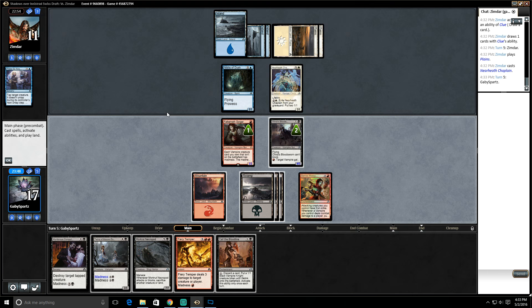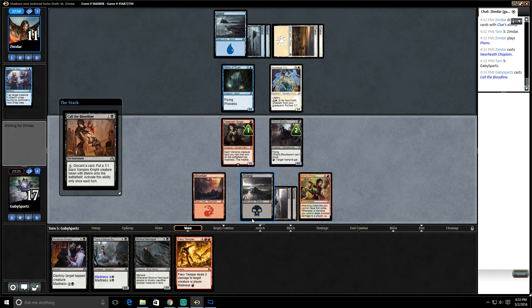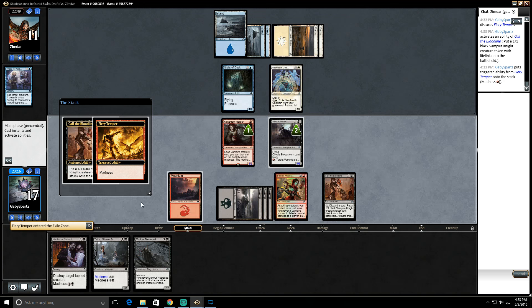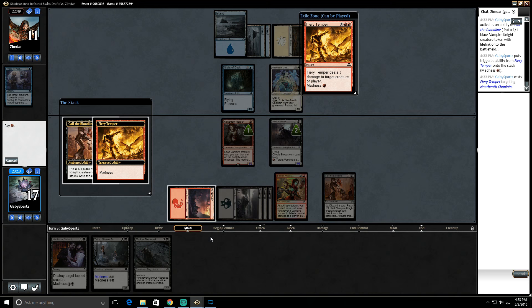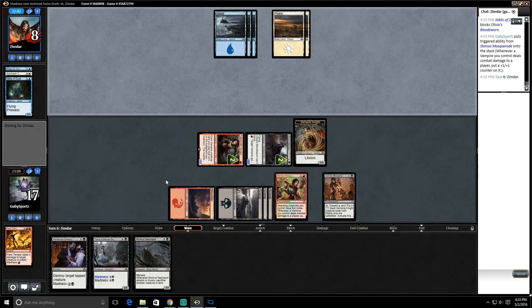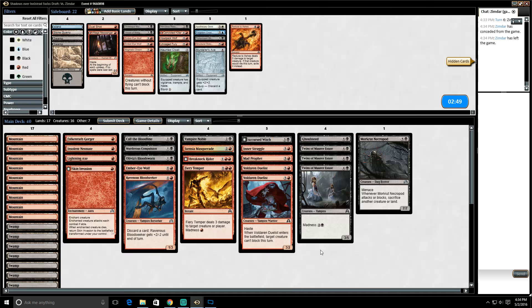Spicy! So if we play Call the Bloodline, discard Fiery Temper away the Nearheath Chaplain — they won't get any life, and then we get to attack with both creatures and hit them for a ton. Their 1/1s aren't going to be good enough. Let's go Call the Bloodline — we'll drop the Twins of Maurer Estate later, though the game might not be going on by then. Discard Fiery Temper via madness, targeting Nearheath Chaplain, paying one red. This will exile for three. I made two spirits which at this point are just gonna be chumpers — and our opponent conceded.